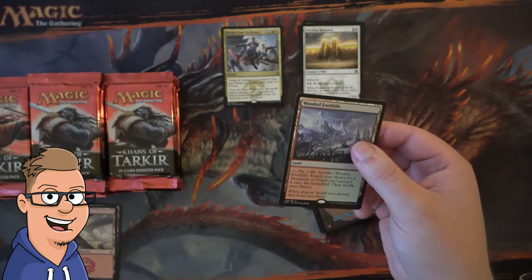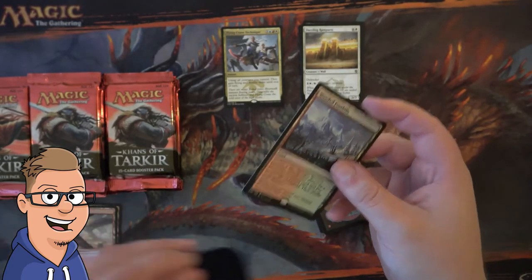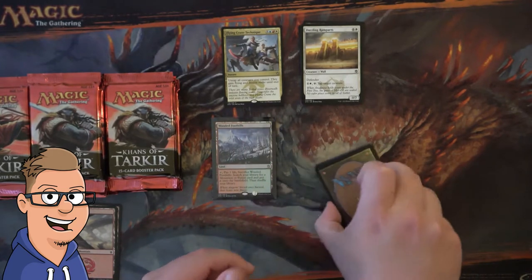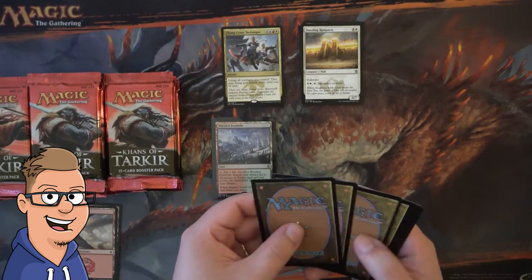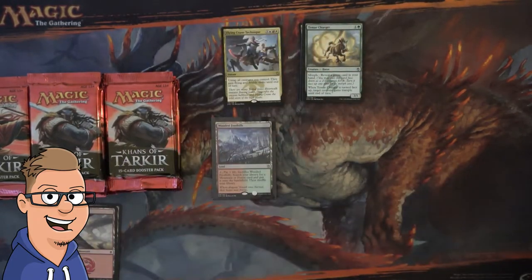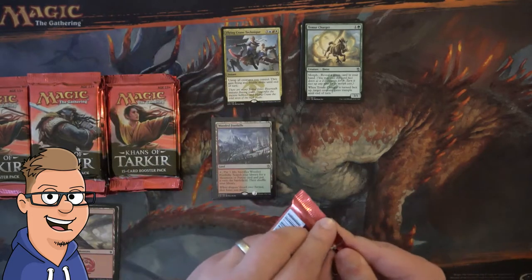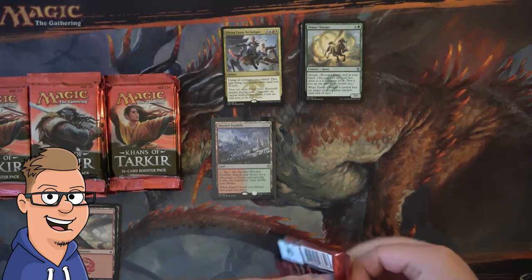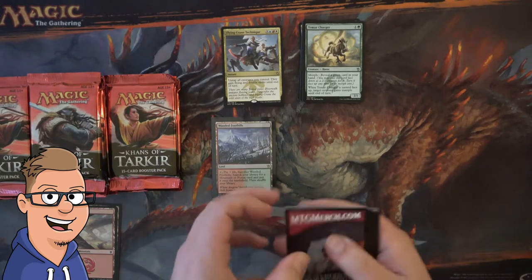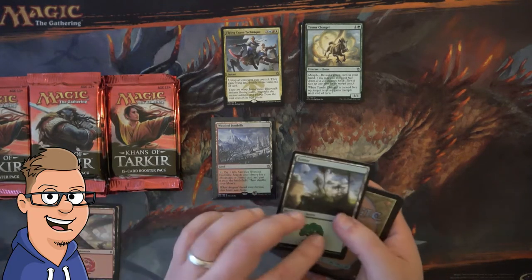A Wooded Foothills! Wow, okay. So we have gotten four Fetchlands in one box. Rudy on Alpha Investments wasn't lying when he told us that Khans is all about the fetch. And it really is — the only thing that keeps Khans of Tarkir afloat is actually Fetchlands.